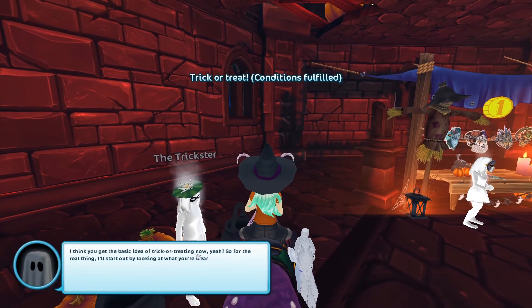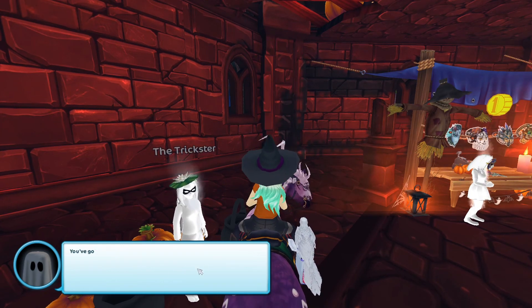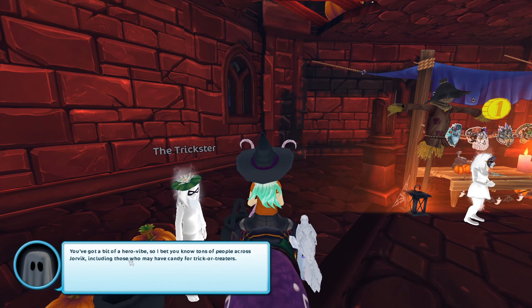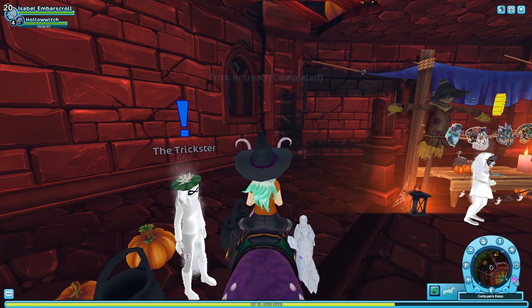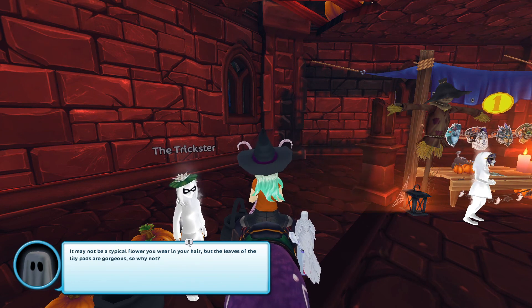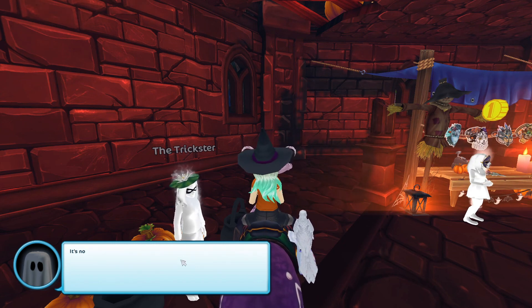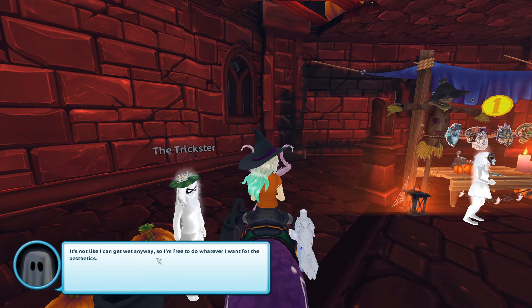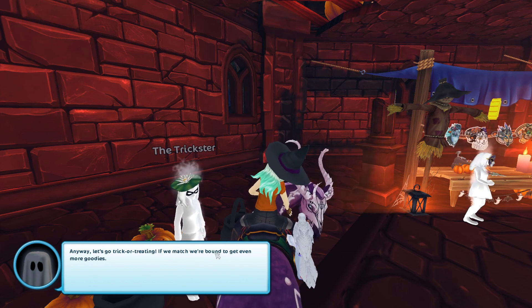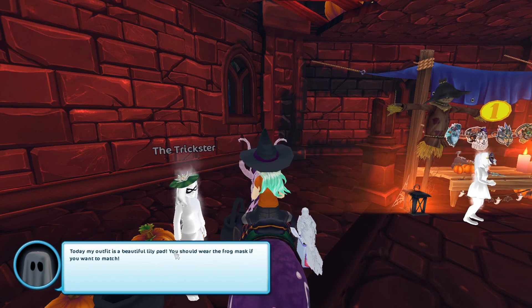I think you get the basic idea of trick-or-treating. So for the real thing, she says: 'I'll start out by looking at what you're wearing and pick a destination. You've got a bit of a hero vibe, so I bet you know tons of people across Jorvik, including those who may have candy for trick-or-treaters.' Now for the daily quest — her outfit is a beautiful lily pad and she says you should wear the frog mask if you want to match.